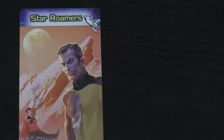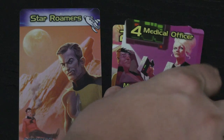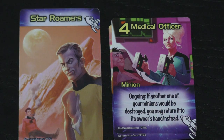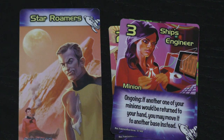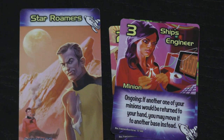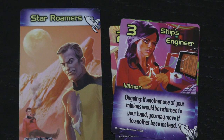First we're going to take a look at Star Roamers, who is obviously Star Trek. They come with a red shirt or an ensign — when someone plays a card that affects one of your minions, you can have it affect this minion instead. Kind of useful, right? Someone's going to try to blow up your big minion, and you have this instead. You can combine that with the medical officer: if one of your minions would be destroyed, you can put it back in someone's hand. And if you have the medical officer and the ship's engineer, if someone's about to go back to your hand, you can move to another base instead. So if you have both these on the board, they're two ongoing abilities that kind of protect all your minions. It's a good combo.